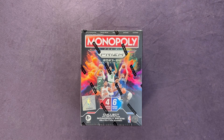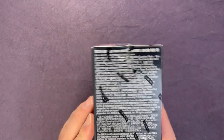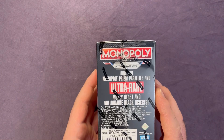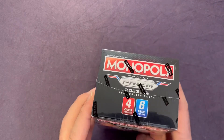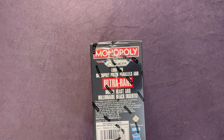Welcome back to a new video. We got a new product: the 2023-24 Monopoly Prism blaster box — four cards per pack, six packs per box. Looking for numbered cards, Monopoly Prism parallels, ultra-rare money blast, and millionaire black inserts. Let's get the plastic off and get right into it.